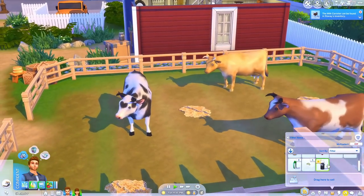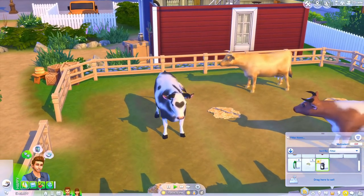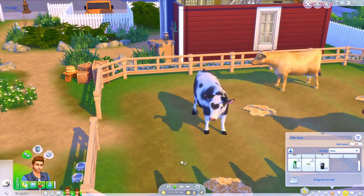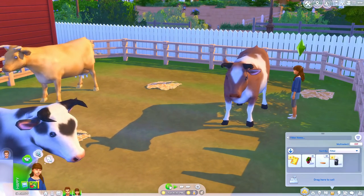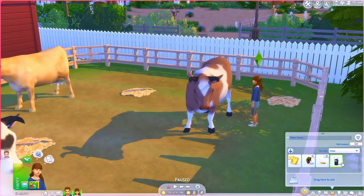She's going to get the strawberry milk, which is going to be delicious. And here we have the soy milk. I need to check how you sell it, but supposedly you can sell this — it actually sells for a good amount. It appears you just sell it from the inventory like this. It's literally 240 simoleons, which is a really good price. You could make a living off of this, which is so cool because again it adds to the whole farming thing.